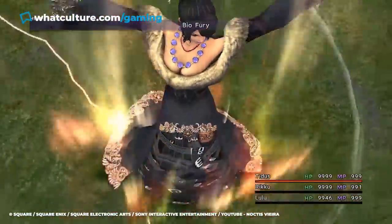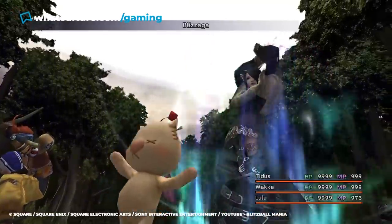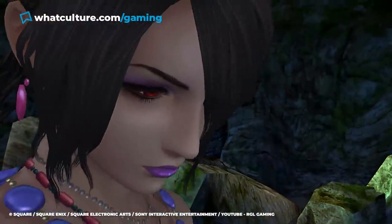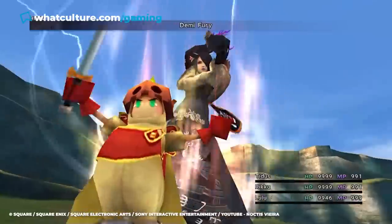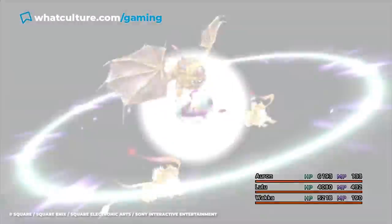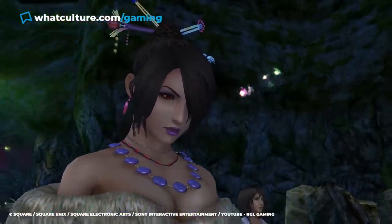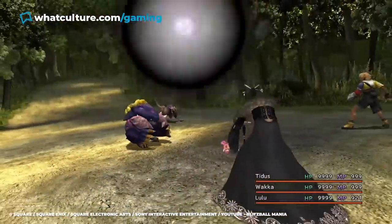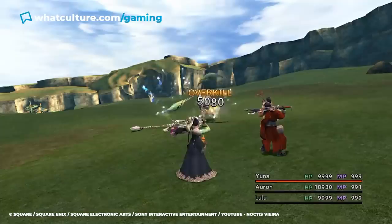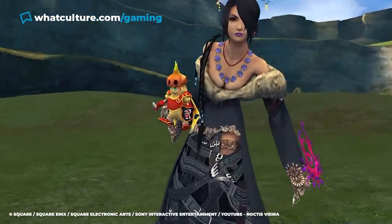It's revealed in Final Fantasy X-2 that Lulu's dolls are actually fully sentient beings with a childlike mentality, suddenly casting a very different shade on this potential ally. What's more, it's shown that these dolls look up to Lulu as their mother, something that she doesn't seem altogether aware of, which just further makes this whole collection of items quite a bit more unsettling than what even the developers might have planned.